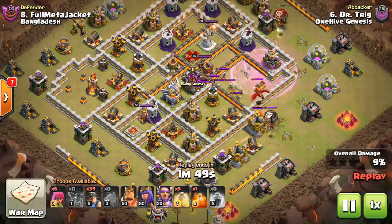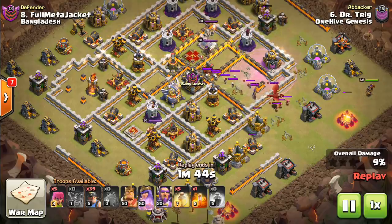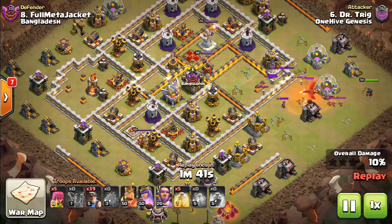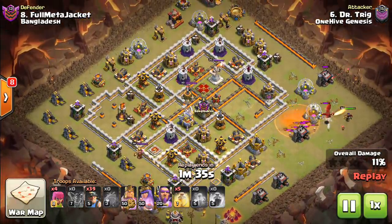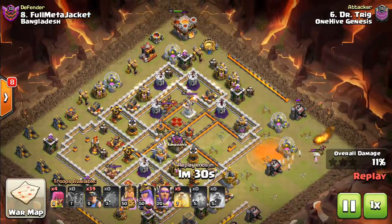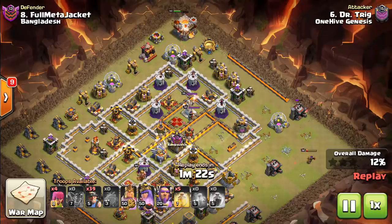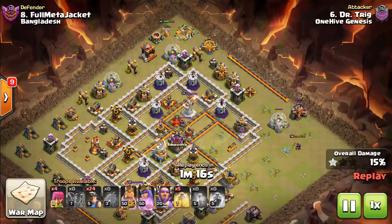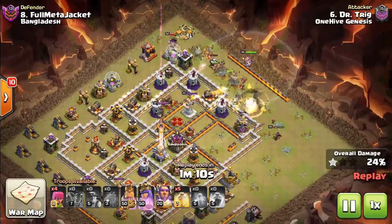We're going to take a look at some highlights, talk about how war has changed post-update with the changes to Town Hall 12, the tornado trap, a few troop adjustments, and how war is different. I'm also going to be making a Town Hall 10 specific video on an attack strategy that's really been crushing it. Fortunately, the replays last a lot longer for friendly wars now — more than just 24 hours — so that allowed me to get some good replays for this video.